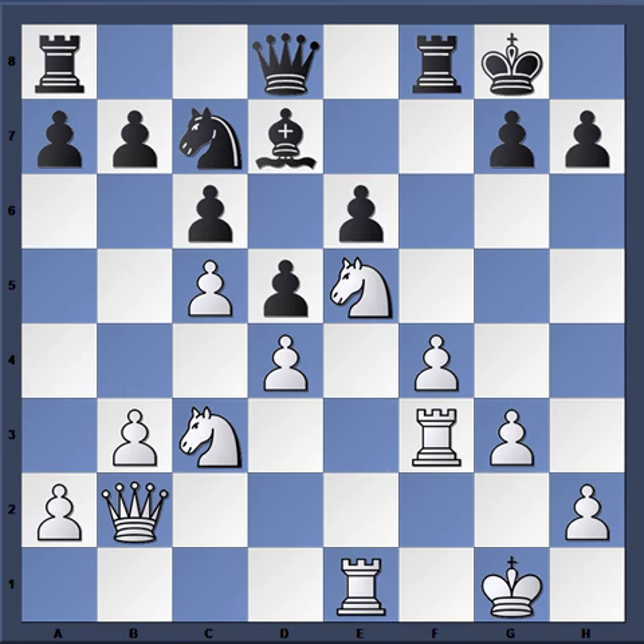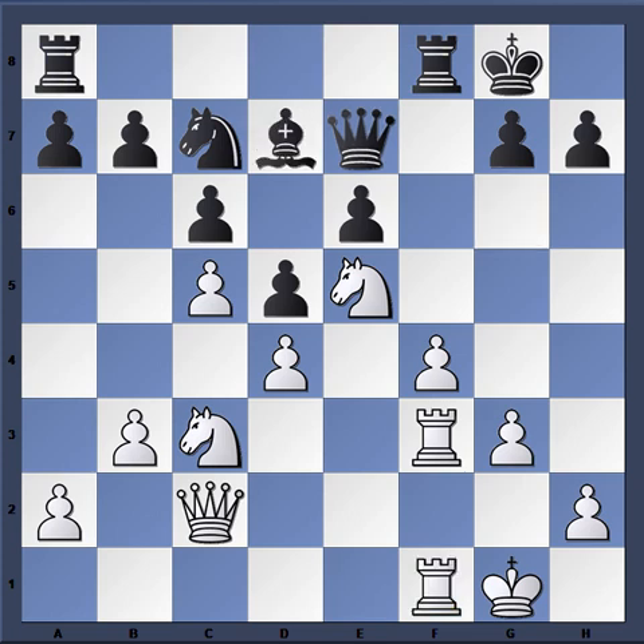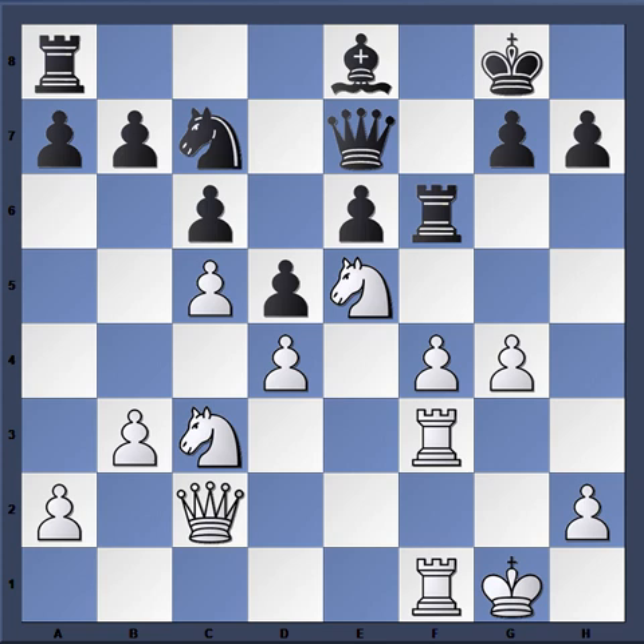Queen b2, bishop d7, and now queen c2. Queen e7 — the idea here would have been bishop to e8, trying to get this bishop out, even if just to g6 at some point. Queen e7, rook ef1, and now rook ae8. Bishop e8 — you've got to get this bishop out at some point. g4 of course, then c6 and rook f6 — at least with the idea of trying to get the bishop active again.